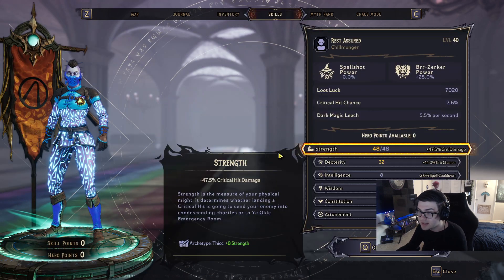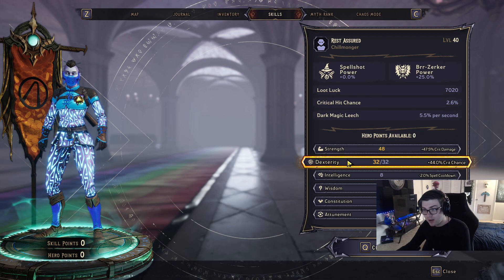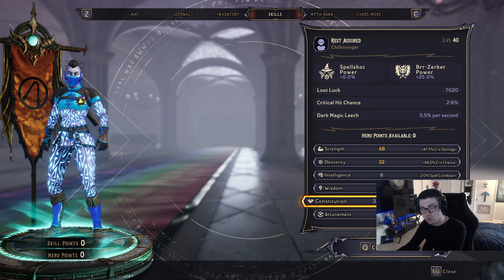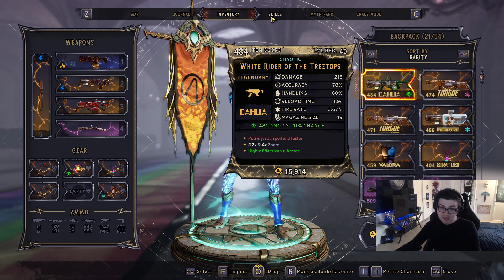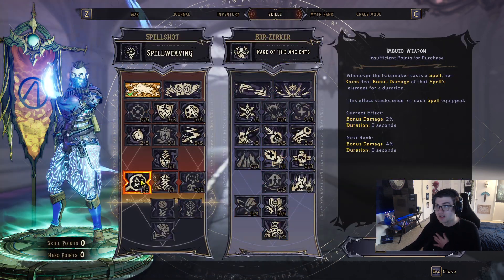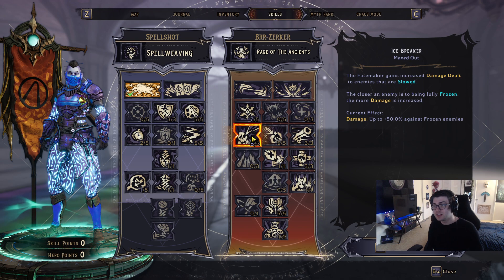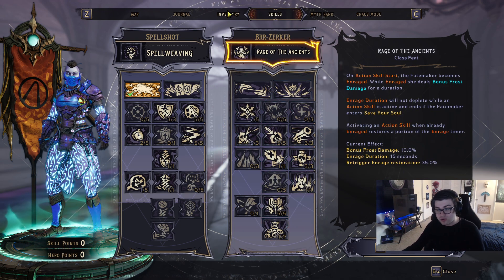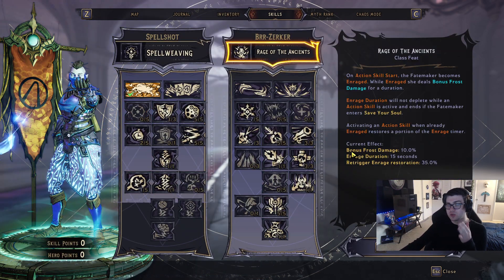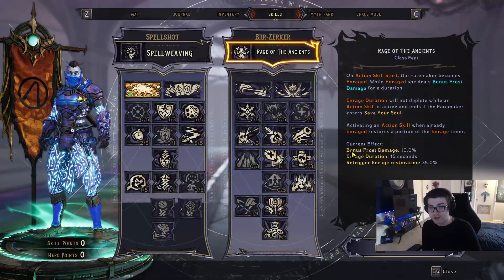For hero stats, I chose Village Idiot for the plus-eight Strength bonus, which maximizes crit damage. I also maxed Dexterity for max crit chance, then put points into Constitution for more max HP and ward — improving survivability. With the class mod equipped, you get extra points in Ancestral Frost for more frost damage, and Icebreaker scales up to 50% more damage against frozen enemies, which is very strong.